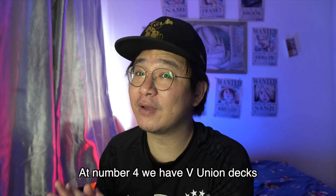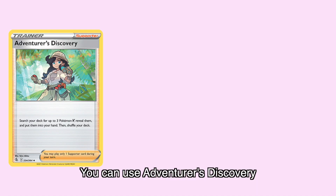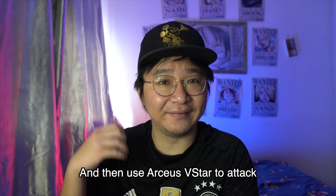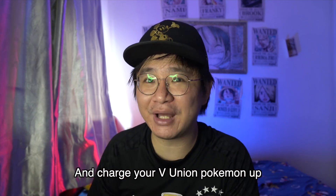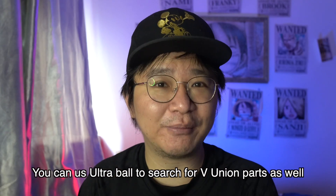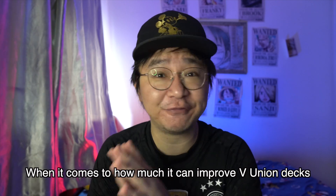At number 4, we have V-Union decks. Arceus V-Star is the perfect active Pokemon in a V-Union deck. You can use Adventurous Discovery, Ultra Balls, and Galarian Articuno V to get your V-Union parts discarded in turn 1 or 2, and then use Arceus V-Star to attack and charge your V-Union Pokemon up. Ultra Ball is the one that makes V-Union decks more playable now because you can use it to search for V-Union parts as well, but Arceus V-Star is a very close second.